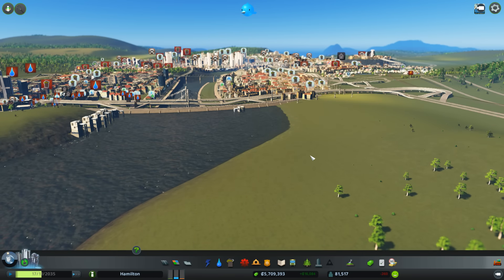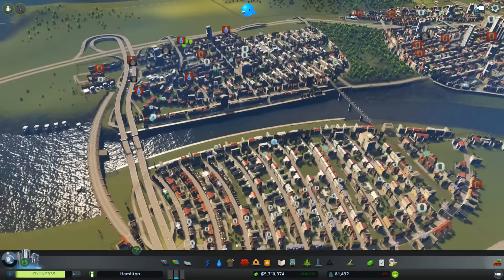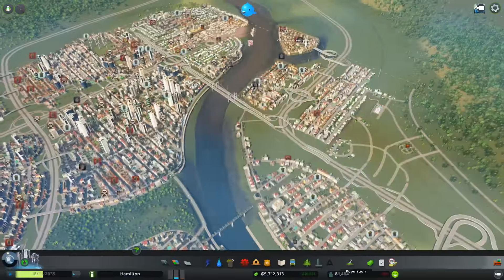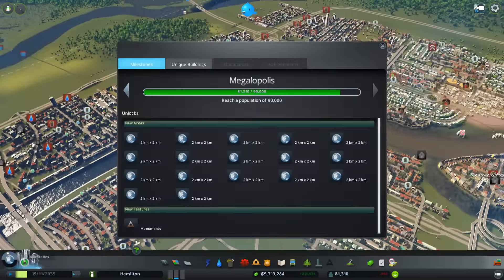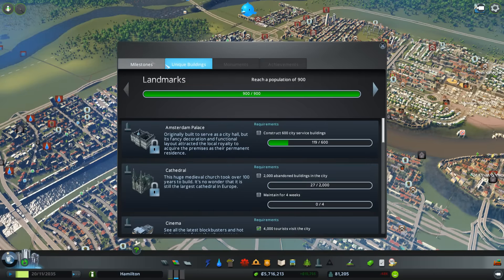Hello everybody, and welcome back to another episode of City Skylines. My name is Steven Marcateros, and today we have some more epic stuff to create in our city — or I guess big city of Hamilton, now with a population of 81,000 people. The city has dramatically grown in size, and we actually have some more territories to pick out. We are also growing towards a megalopolis, which is our final goal, because that's the last area we can get where we unlock every single land area available.